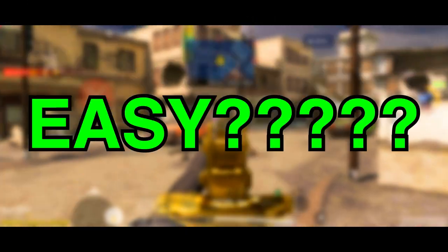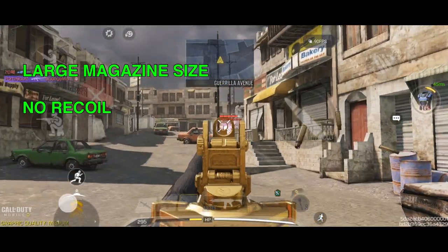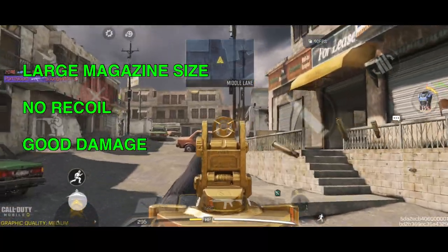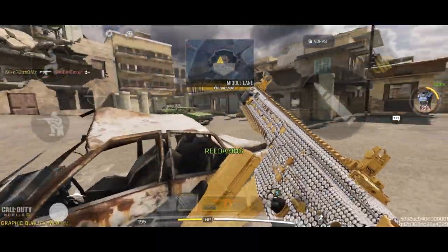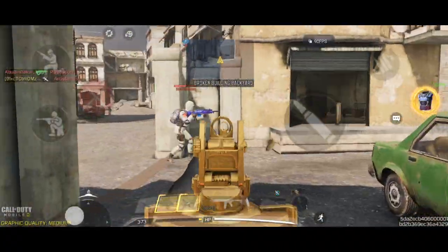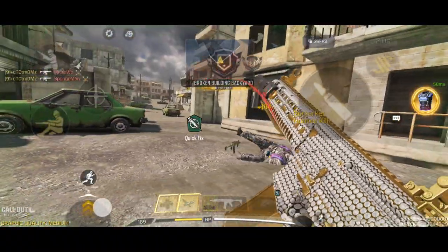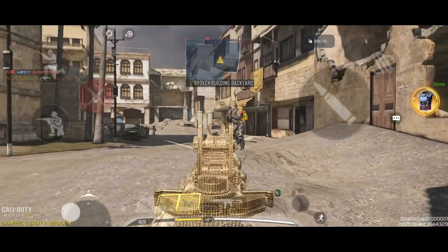If you want a much easier assault rifle to use, you have the M13. Large magazine size, no recoil, good damage, and great iron sights makes this gun less punishing for people who have bad decision making. It also has the fastest fire rate of any assault rifle in Call of Duty Mobile. The only real issue of this gun is the bullet speed, which makes it harder to use in longer ranges.